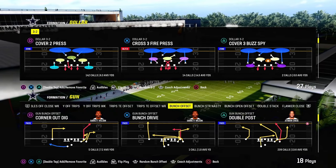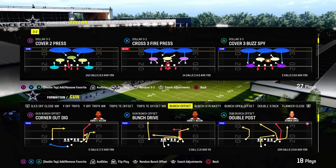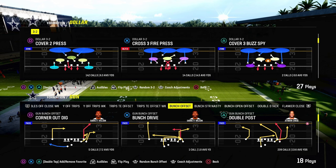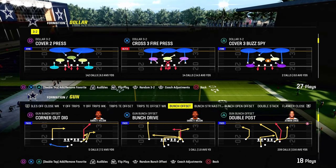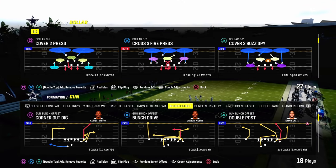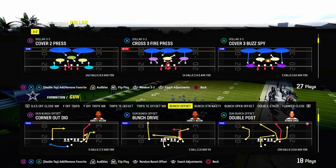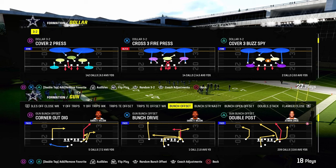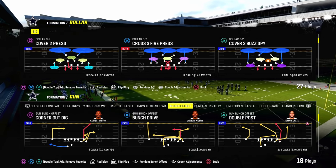Today we're breaking down one of the best blitzing concepts in Madden 24, combined with a really aggressive coverage logic that is going to do a really good job at stopping a lot of what people like to do out of the gun bunch formation. This might be one of the better ways to defend bunch in the game when you call this at the right time. We're breaking down a really aggressive cover 2 coverage concept out of the dollar formation.